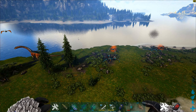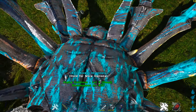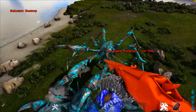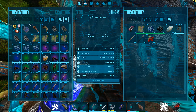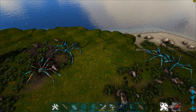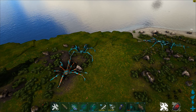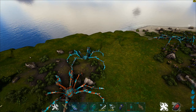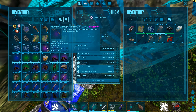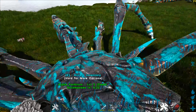Next on the list is the alpha Karkinos. A level 5 alpha Karkinos is going to give 8 runestones while a level 150 alpha Karkinos gives 38 runestones, which means the alpha Karkinos gives the same amount as an alpha T-Rex. Also when I kill an alpha Karkinos, its special inventory does not come directly into my personal inventory — I need to manually go into the body and search for my runestones inside it.